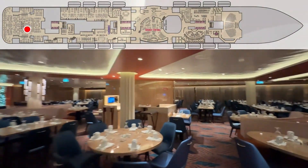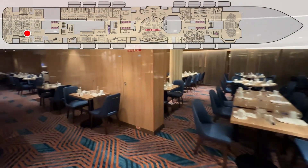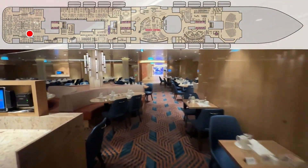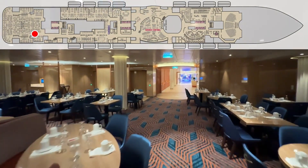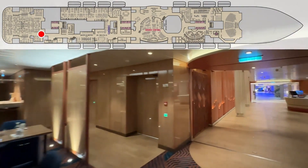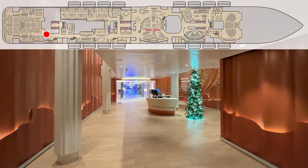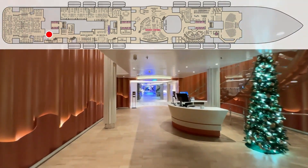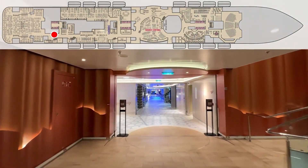We're going to get out of here and do a little backtrack. I always try to stay to the right, but the right ended at the Atlantic. The Atlantic is sort of back behind here and the kitchen's here in the middle — like the other ships in this class. So we're going to go back through.